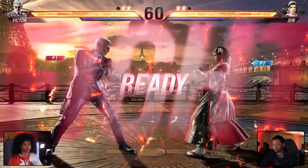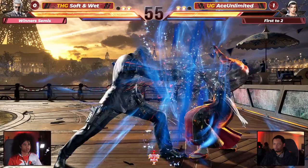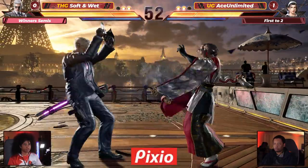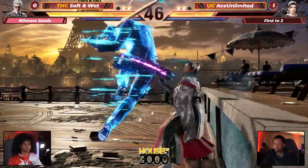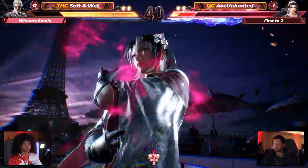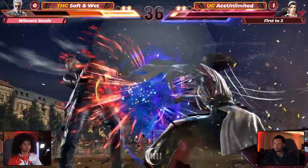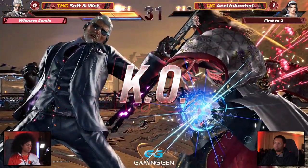June's heat smash is so underrated — it has range, two hits, it can track and home, and it brings her life back. Final round here, Soft and Wet needs to win this to force a tiebreaker Game 3. Aggression from Soft and Wet — Victor Chevalier back wall pressure. Great defense by Ace Unlimited, aggravating the heat. Full recovery — first to go into range doesn't block the counter hit. Soft and Wet needed that so bad. 1-1 comeback, we're in here for a round three!